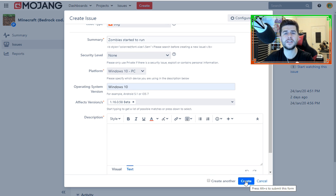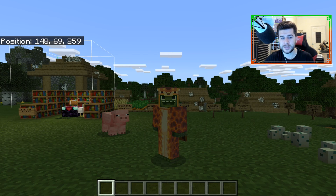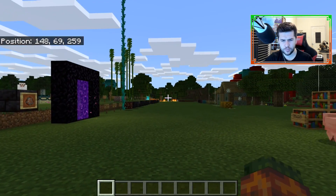If someone has already reported the bug, it will say it's a duplicate — in that case don't worry, close it down, it's already been reported. Complaining in my comment section is not going to get your bugs fixed — you need to report them. The developers are not psychic.